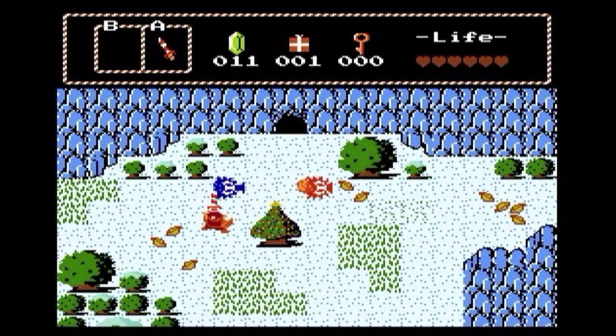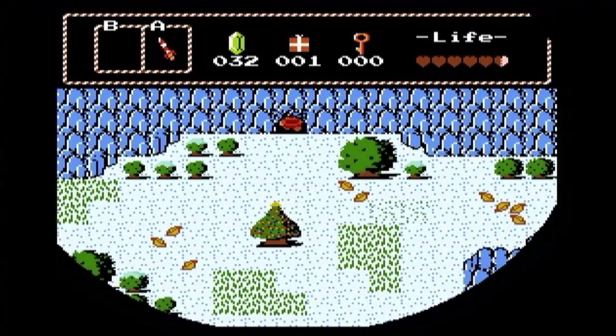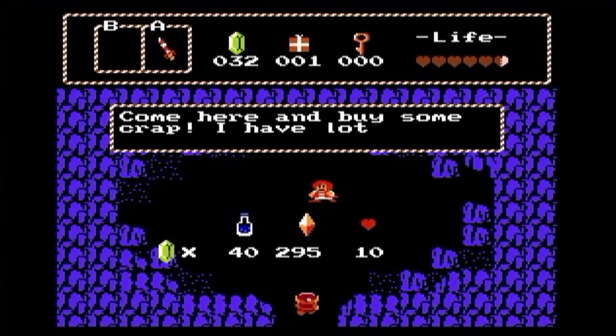Come here and buy some crap, will ya? I have lots of nice items. Apparently you have Blue Kool-Aid for 40, and you have red crystal drugs for 295 rupees. And you actually have a Valentine's Day heart for 10.